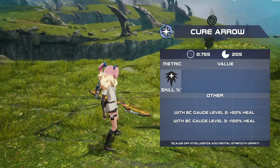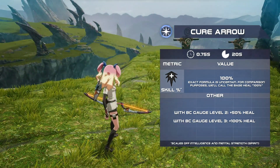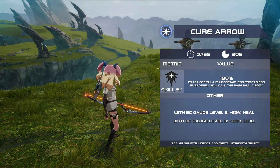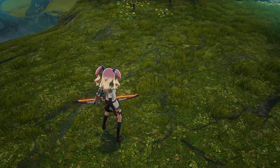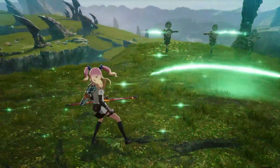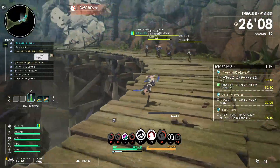Next is your class ability, Cure Arrow. The healing of this is proportional to your intelligence and spirit, and it increases by 50% with level 2 charge and 100% with level 3 charge. Note that the AoE of Cure Arrow lingers for just a second, so if you miss the initial heal, teammates have a second to walk into it to get it.